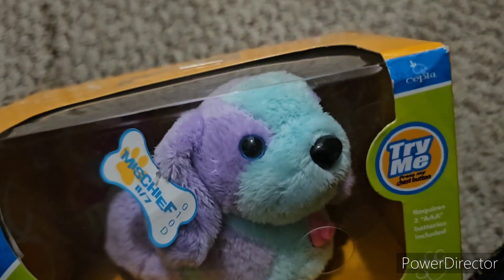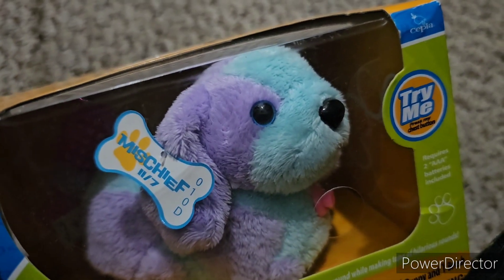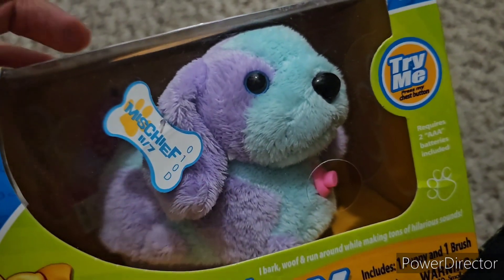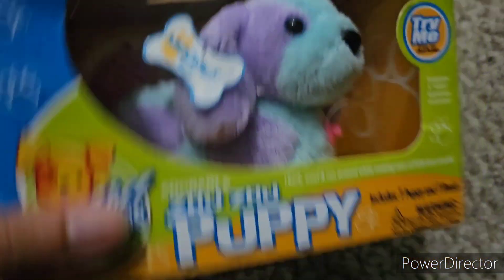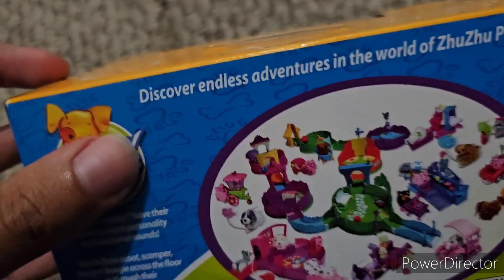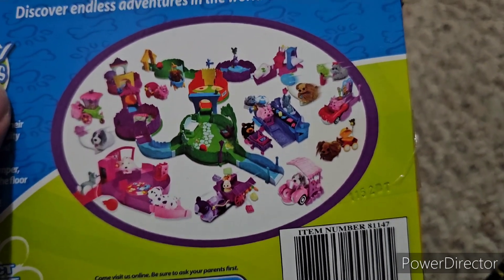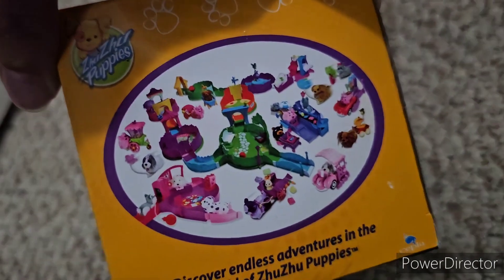That's what makes Mischief unique among the v2 ZuZu Puppies. She was also one of the very first beagle ZuZu Puppies — this is actually the first ZuZu Puppy that's a beagle, and also the first lilac-colored one. Later on we got the natural-colored one, Bernie, in v3. Basically all of the v2 ZuZu Puppies are very colorful, which makes sense because they were released during the fashion era — the v8 and v10 ZuZu Pets era.